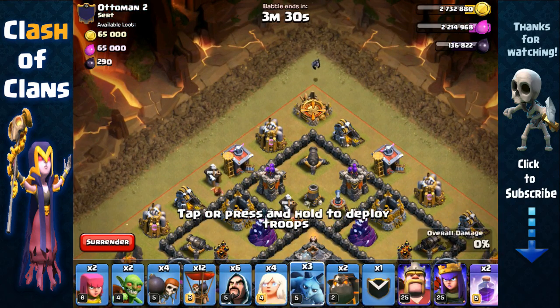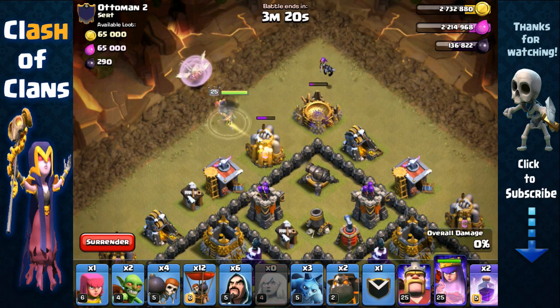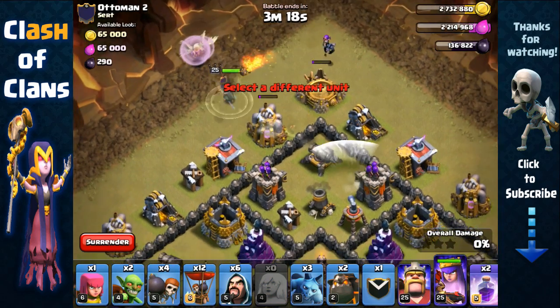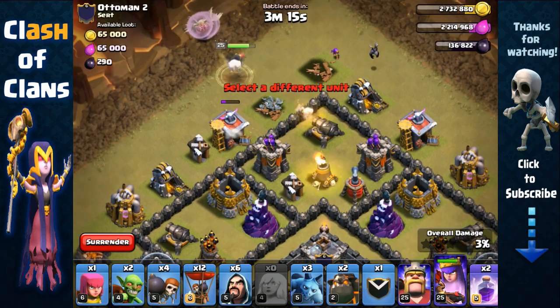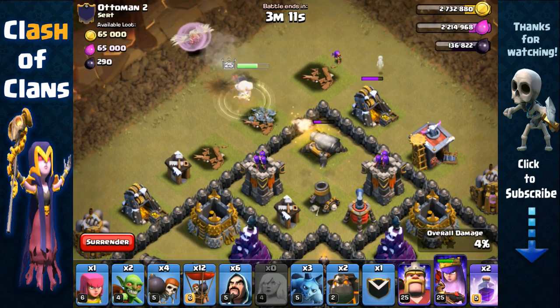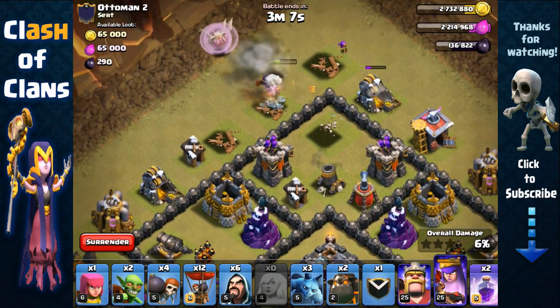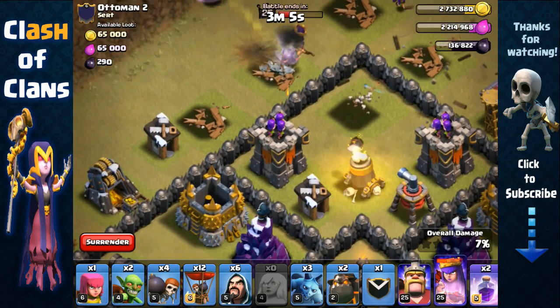The plan was basically: minion right here as it's out of range, then place the Archer Queen, now healers, remove that elixir collector, and then she's going to go after the cannon. That's one point defense gone — she should be able to recover. Now she's going to go for the mine and then that Archer Tower.